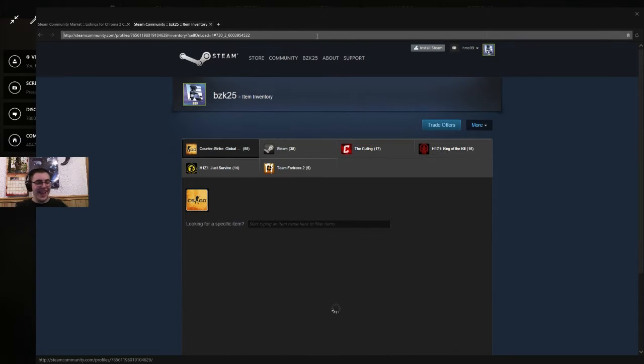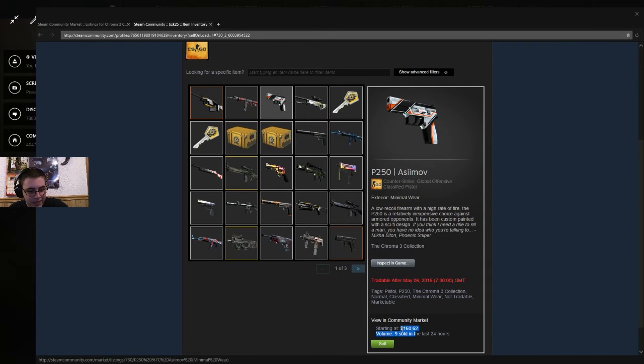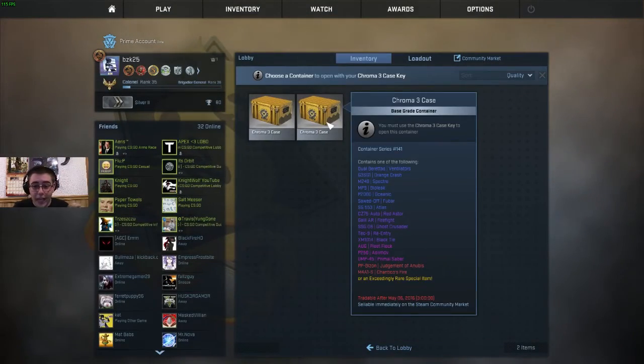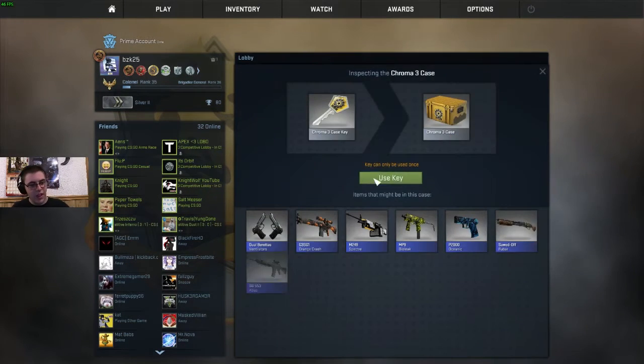LET'S SEE HOW MUCH IT IS ON THE COMMUNITY MARKET, GUYS — I'M SO HYPED, SORRY FOR YELLING! FOUR BUCKS, GUYS! LOOK AT THAT SHIT — $160! I JUST MADE MY MONEY'S WORTH RIGHT THERE. I AM NEVER GOING TO SELL THAT P250 ASIMOV EVER. BUT I MADE MY FUCKING MONEY'S WORTH! I'M TYPING IN DISCORD RIGHT NOW — CHECK MY INVENTORY ON CSGO AND SEE HOW MUCH MY P250 IS!